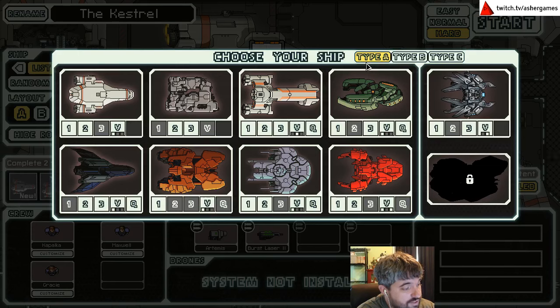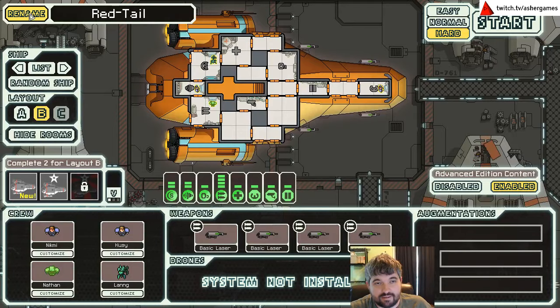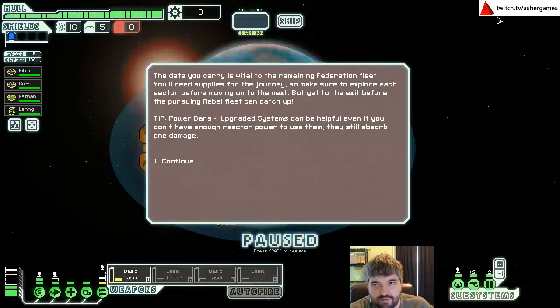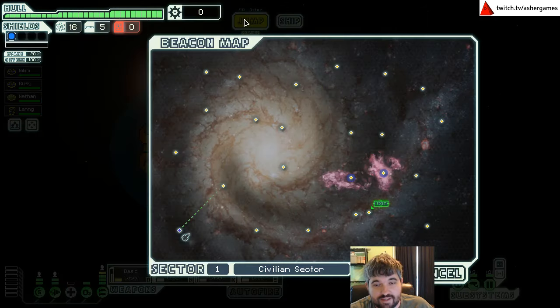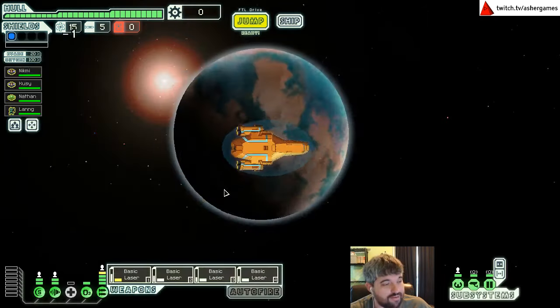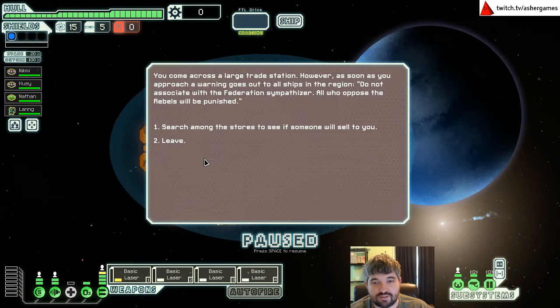Now we're gonna see if we can work towards unlocking this. I can't guarantee how far we get because it's hard mode, but the Red Tail — we can just call this the Blue Bird instead. People will be like 'that's not a blue ship,' but we're gonna do it anyway. The fun part about this ship is that it starts off super strong because it has four basic lasers.